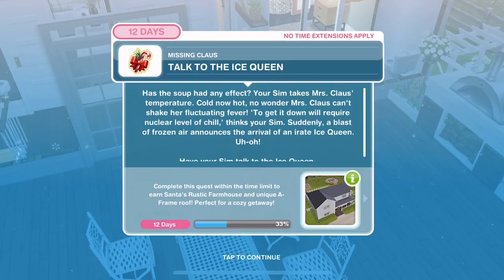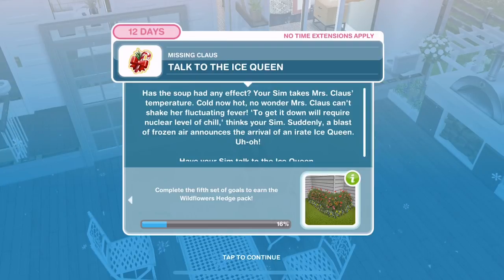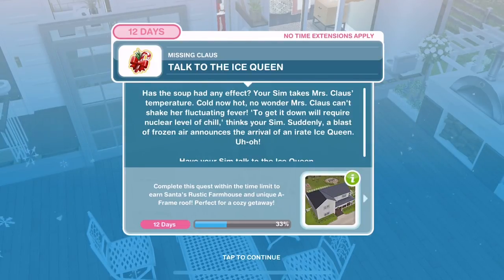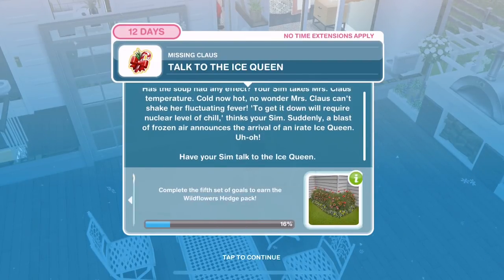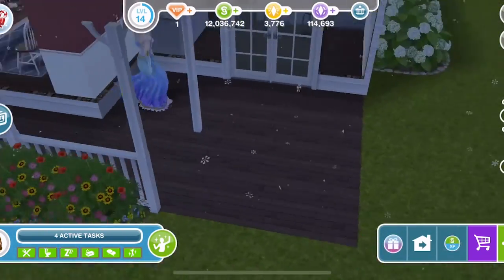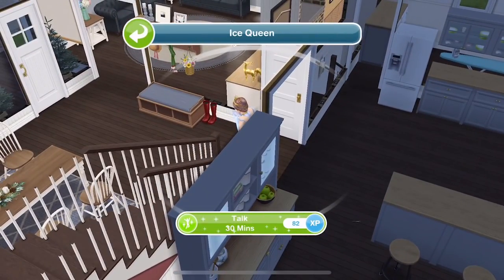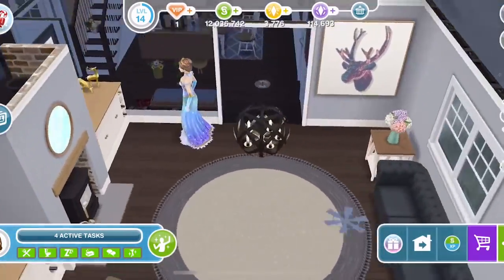Has the soup had any effect? Your Sim takes Mrs Claus's temperature — cold now hot. No wonder Mrs Claus can't shake her fluctuating fever. To get it down will require a nuclear level of chill. Suddenly a blast of frozen air announces the arrival of an irate ice queen. Have your Sim talk to the ice queen — she has come over to the farmhouse. I love the ice queen. Click on her and talk to her for 30 minutes — she has got a magnificent dress.